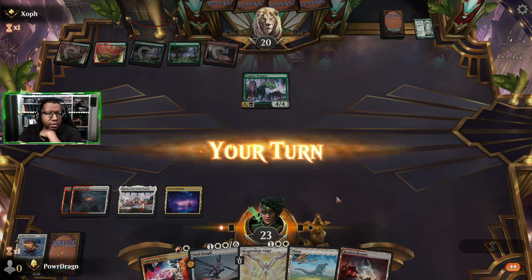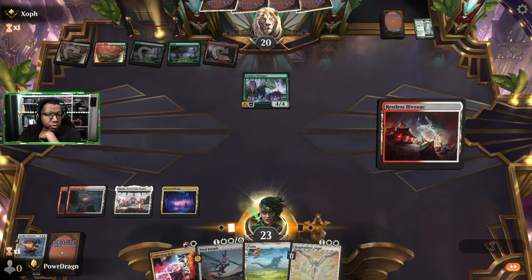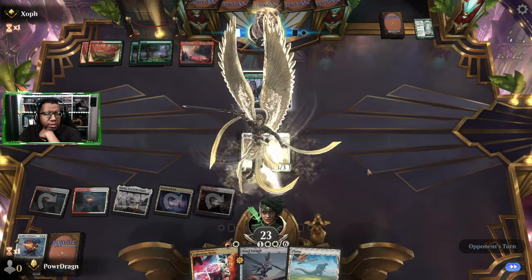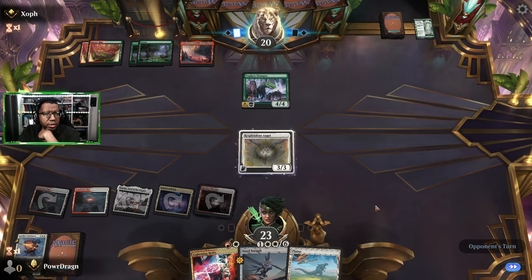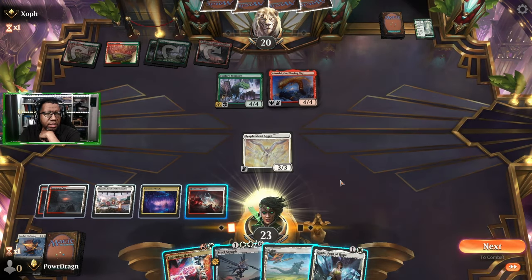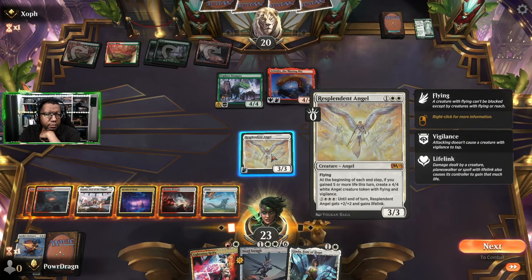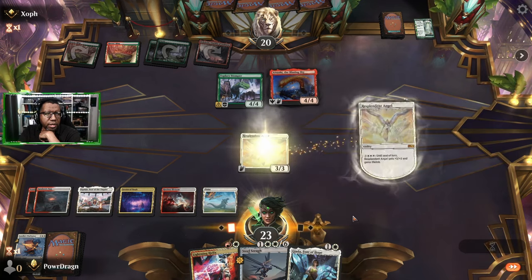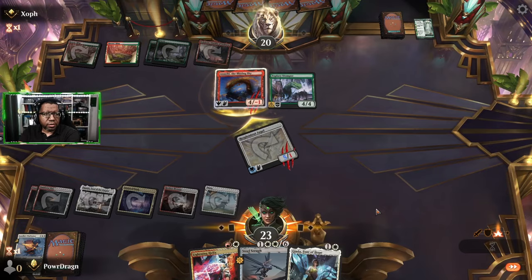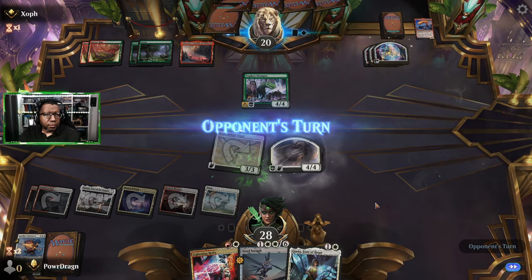That's a nuisance but fortunately we still have more plays so I'm going to play that and play this, then next turn we could go big Steel Seraph if necessary or activate this depending on what they do. Looks like they might have more removal. Oh Atraxa - that is a slight bit of a problem. I do like you Giada. I guess we've got to go for it. They block, they get their options, we get an angel - seems good.